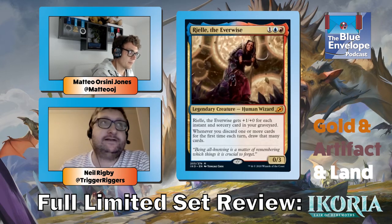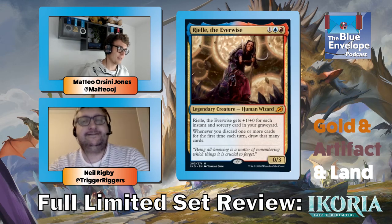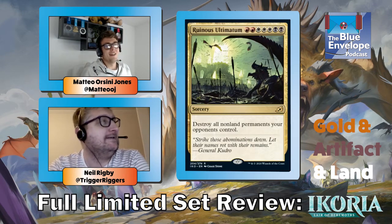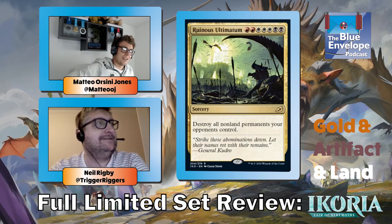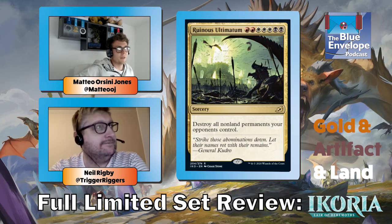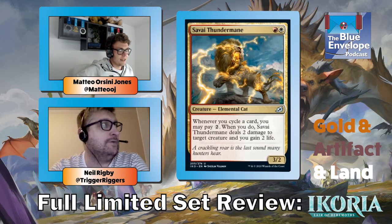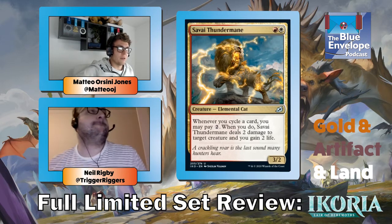Rielle is good with Channeled Force — you draw twice as many cards — but that's because she's good rather than because the other card is good. Ruinous Ultimatum — cast it and win. Seven mana: how many permanents does your opponent have? Zero. None of their permanents remain.